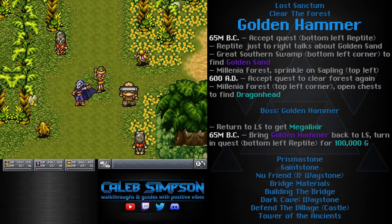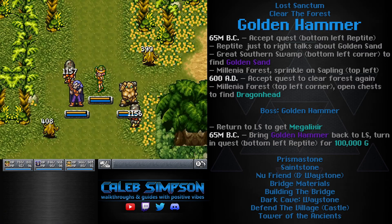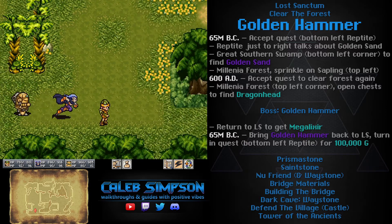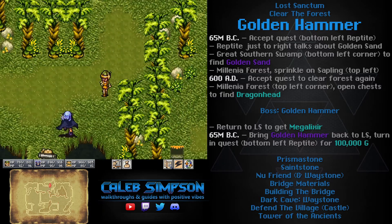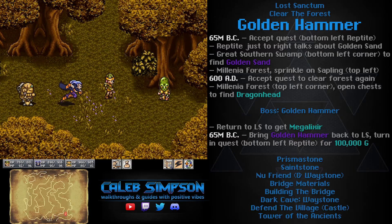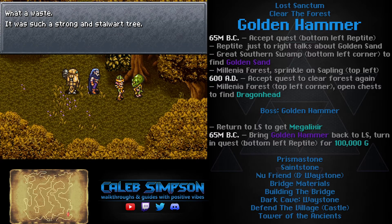If you accept the Golden Hammer quest, the Reptite right next to the quest-giver will tell you about the golden sand. I find this frustrating about the Lost Sanctum — a lot of quests have these extra required steps with no indication they exist. You go to where you're supposed to go and nothing happens, because you didn't know there was a prerequisite step. It feels like bad design, or like they just didn't think it through. You basically need to talk to everybody all the time just to guarantee you don't miss something.